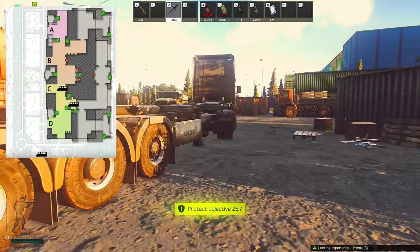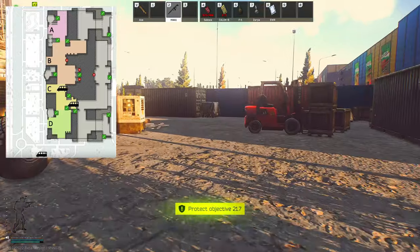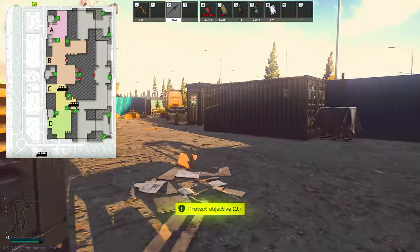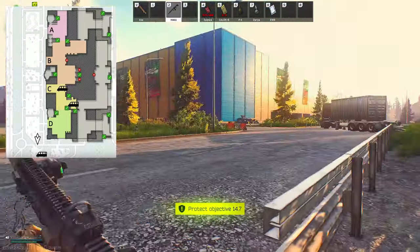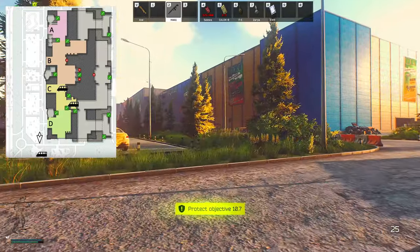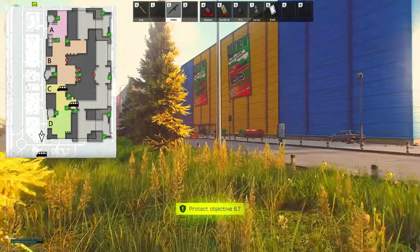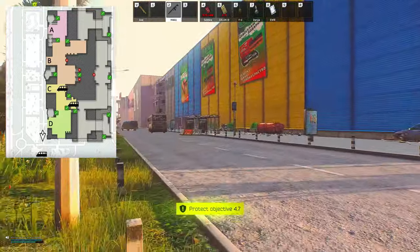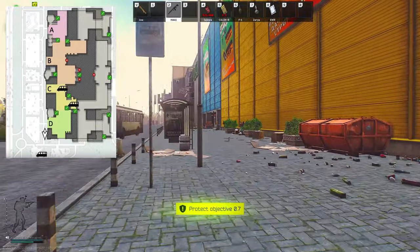You can sit around here and survive if you wish, or you can just continue running into the building. But if you do die during protecting the objective, you will have to plant it again. On to the next ones — I'm going to go through the D entrance to the underground, as you can see on the map. So it's the Oli entrance to the underground.